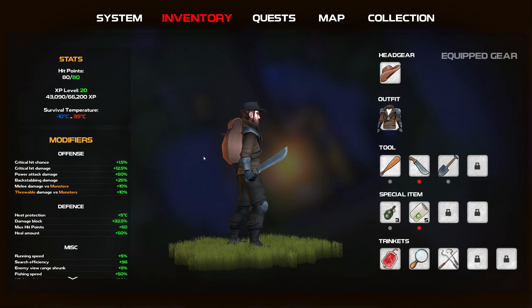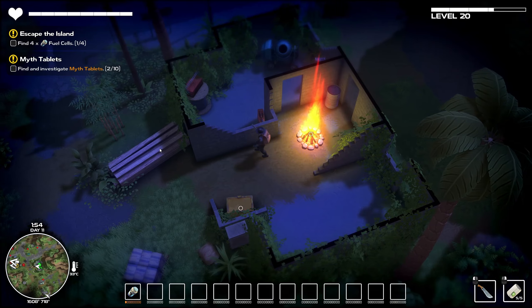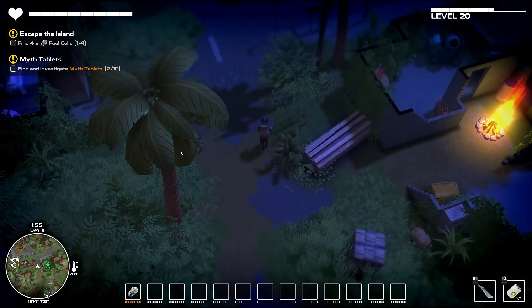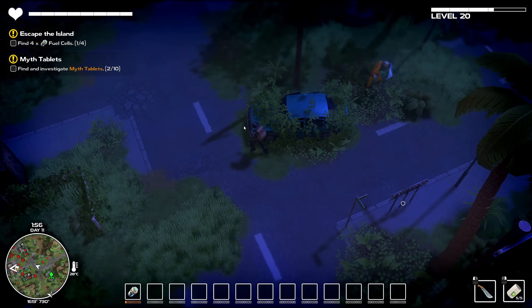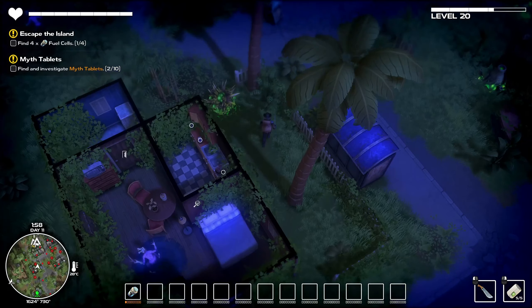Let's increase the critical hit chance because I honestly have zero idea what's gonna happen here. And once we get up, this is when it's gonna get a bit tricky because everything is gonna just respawn. I want to be careful around the spitter thingies and there's a whole lot of them - there's like so many of them.